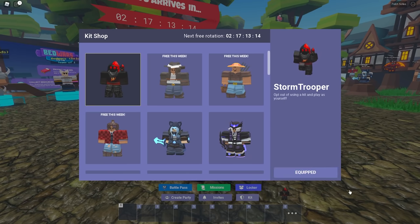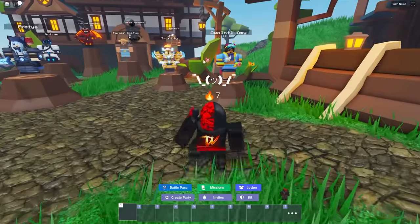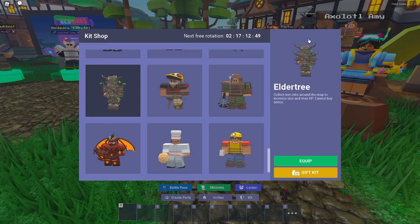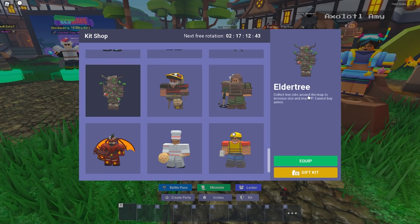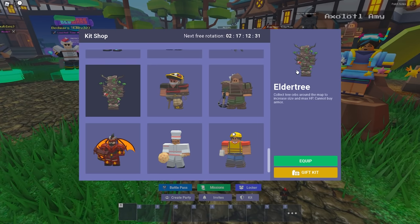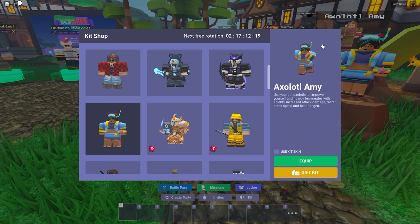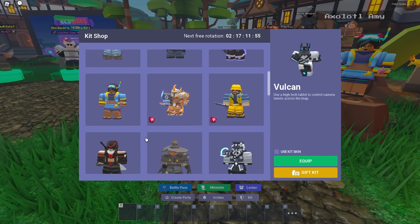You can go kitless. If you have Robux, I'd recommend someone like Freya. But if you're brand new, get either Amy or Elder Tree. Elder Tree is a really good one — it gives you crazy health. You go around the map and collect orbs, which is not very intimidating. If you don't want to do combat right away, just go around and collect orbs to get more and more hit points. That way you can handle a lot more damage — if someone's trying to attack you, you can survive a little longer. The other character I'd recommend for new players is Amy.